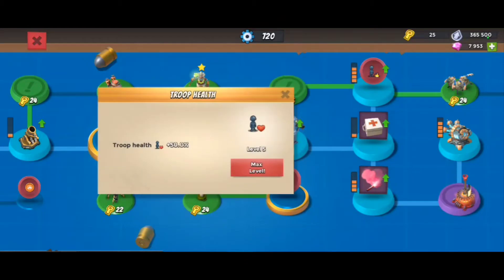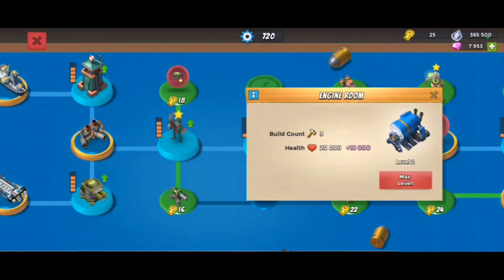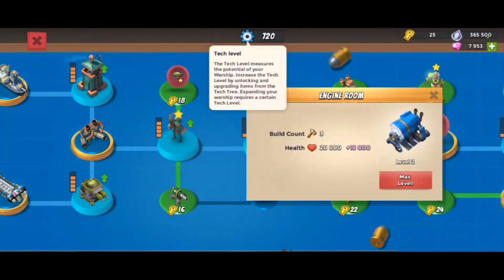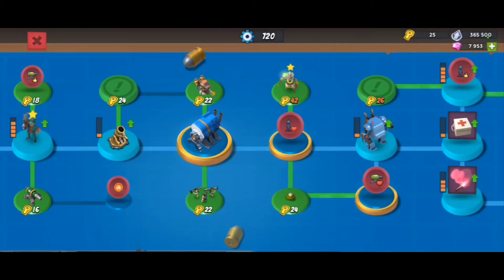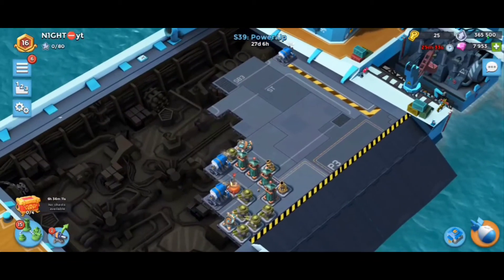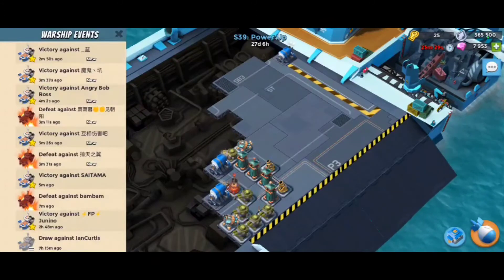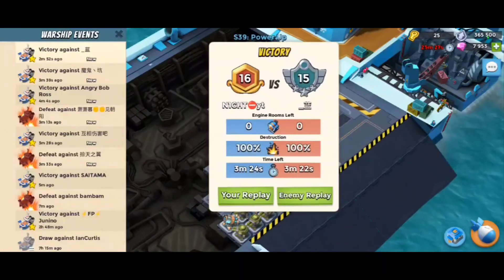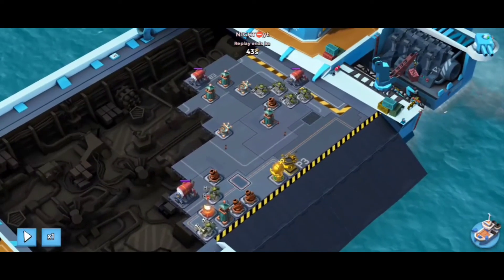I upgraded my troop health and put a couple tokens in here so that I have enough tech level points to unlock the 30-yard. Then I just went to count — just a heavy rush with Brick. There's the log. Alright, I'll show you my win for gold.